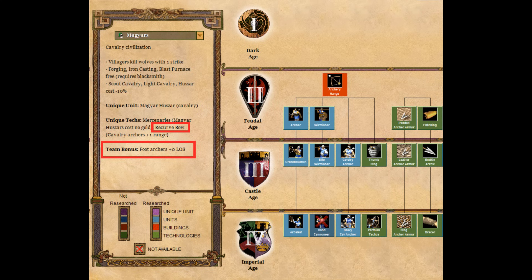Looking now at their tech tree, we'll start with the archers. It's a pretty nice looking tech tree, especially when you consider the extra technologies working toward it as well. They have great cavalry archers as I just mentioned, but they are missing the hand cannoneer. Considering their tech tree as a whole and their team bonus, I'd give them an A for archers — it's definitely a strength of the civilization.